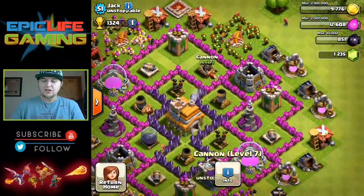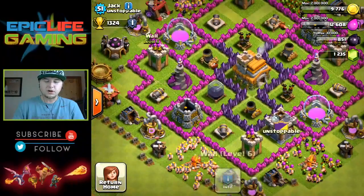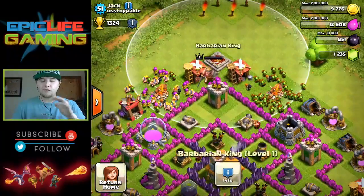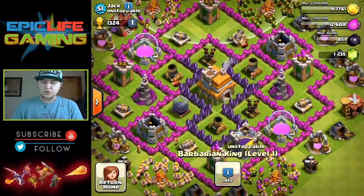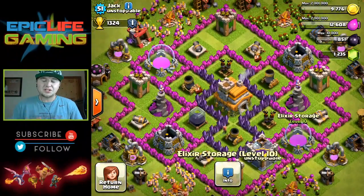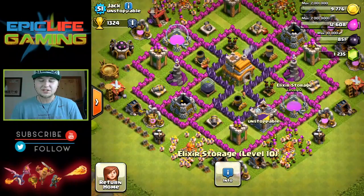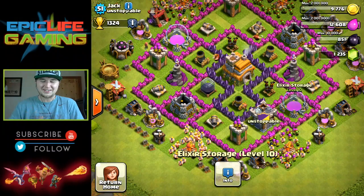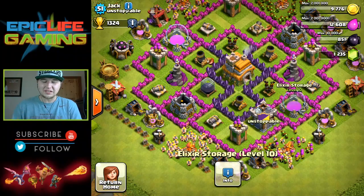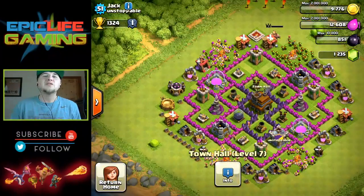You have nothing cooking in your laboratory, but it looks like you have an upgrade going. Overall, pretty good base — I really like it a lot. Almost all your defenses are leveled up, almost all are maxed out. You already got your Barbarian King, he just needs to go to level five. What I would rate this Town Hall 7 defensive style base is a nine out of ten. This base is really good — about as good as you're going to get at Town Hall 7. Great job Jack, thank you for letting me review your base.